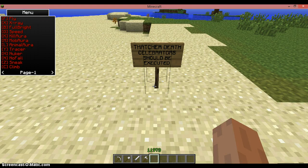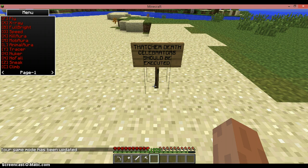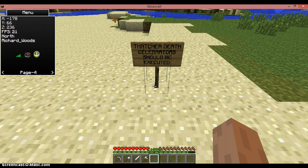I'm in creative mode so I'm just going to switch to survival mode and show you some of the features. As you can see there's a new menu in the top left-hand corner. There are a number of features: page 1, page 2, page 3 — I haven't quite worked out what some of the things on page 3 do. Page 4 gives you coordinates, direction, name, and FPS.